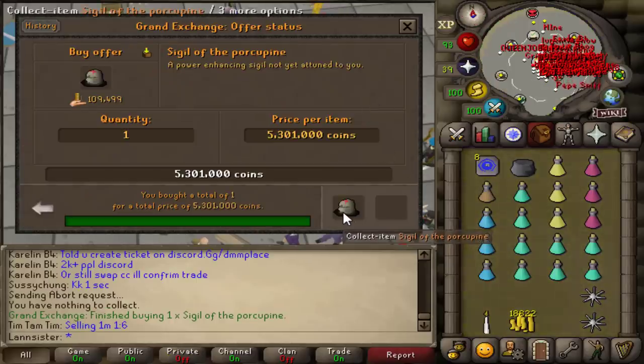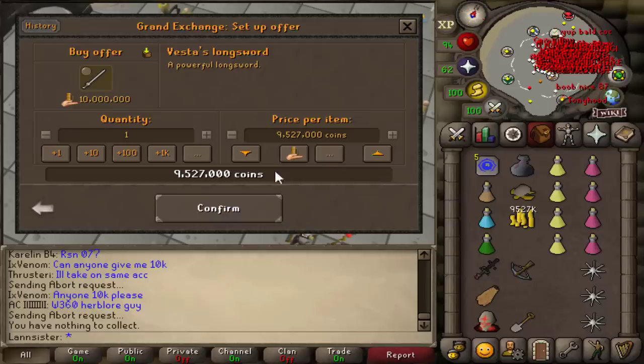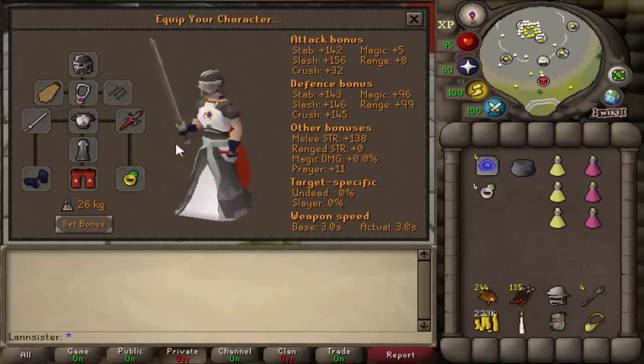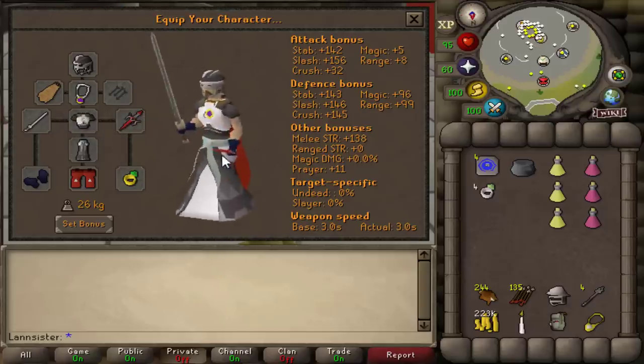With this money, I decided to invest in a Sigil of the Porcupine, which is like a stronger version of the Recoil Ring. Vesta Longsword has been purchased — I'm excited for the next Breach. I'm gonna risk this Vesta Longsword, and if I die, I'm gonna be so depressed.